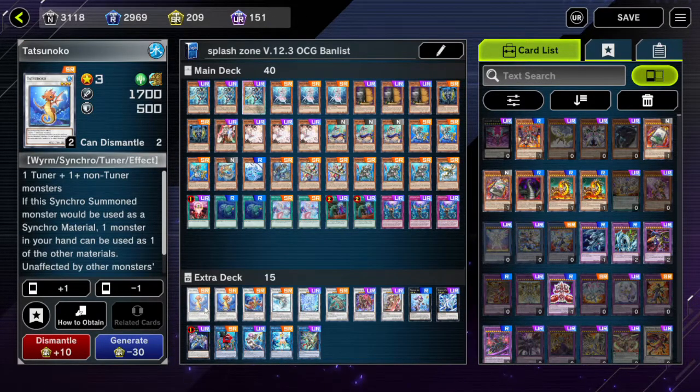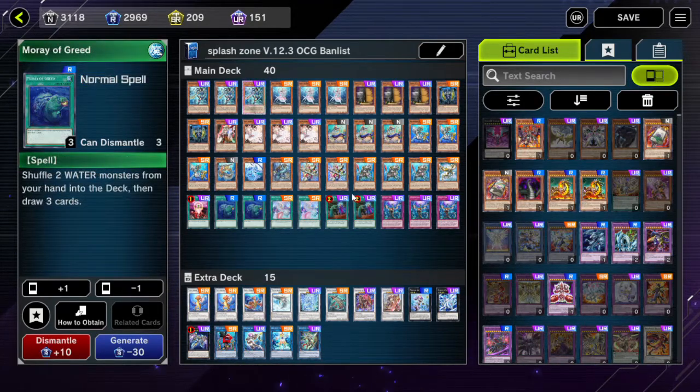Replacing Halqifibrax in the extra deck with two copies of Tatsunoko. Deep Sea Diva plus a Neptabyss will get you this card, and you can Synchro Summon using monsters in the hand. It's almost as good as Halqifibrax — I mean it's not, but it's close.